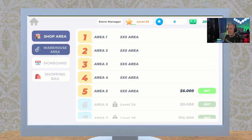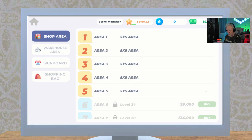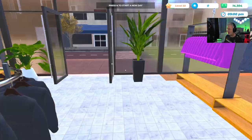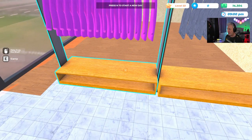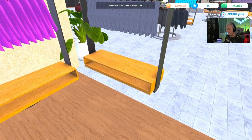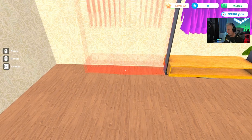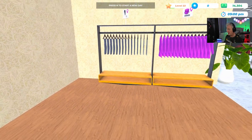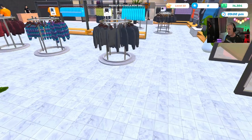Let's go to Store Manager and take a look at our shop area. For six thousand dollars we can expand the shop by another five-by-five area. Let's go ahead and do that. Okay, there we go — that takes out one square on the right. We'll have to decorate this. Let's pick this up and flip it around the corner. We'll try to keep these tight — that's kind of been the theme.